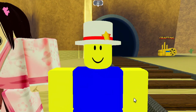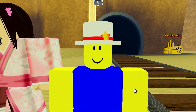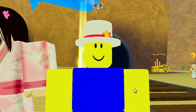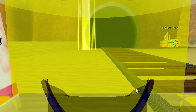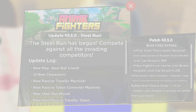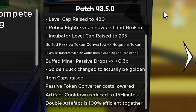Anime Fighters mini update today — not a big update, but an amazing mini update. We're here to break it down, give you guys the code, and check everything out — everything that got buffed. It's version 43.5. Once again there's no new map, it's still Steel Ball Run, but that's okay.